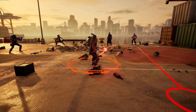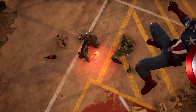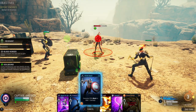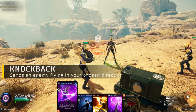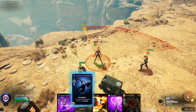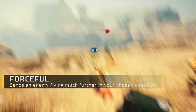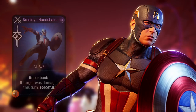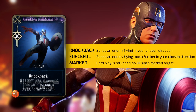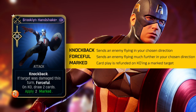Have you ever wondered what would happen if you were hit directly in the chest by a 12-pound concave disc two and a half feet in diameter? Well, it's gonna move you. Using the Brooklyn Handshake attack, Captain America will be sending enemies flying with knockback. In addition, if the target was already damaged this turn, that knockback turns forceful and the distance at which enemies can be flung becomes considerably farther, allowing for more potent combat combos. Throughout the course of the game, the Brooklyn Handshake can be upgraded to allow for more card draw and the ability to apply marked, making it extremely powerful as you face stronger enemies.